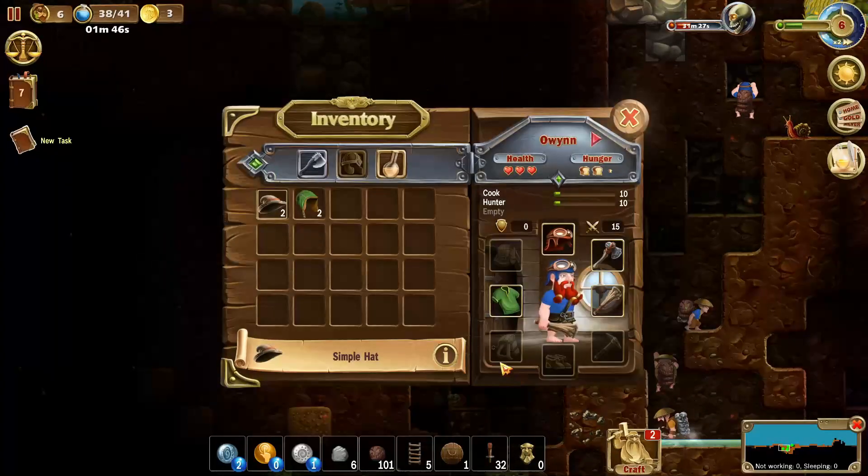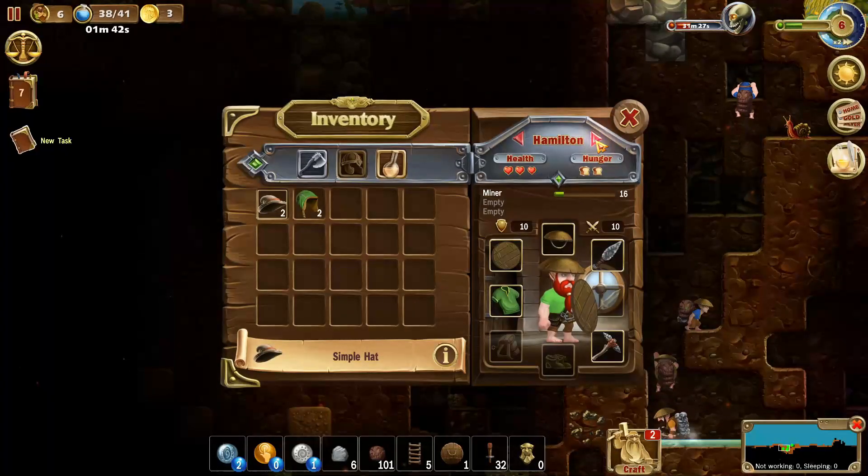Let's check out this guy's stats before I go — who was it? It was this guy: 16 mining. Wow, alright.